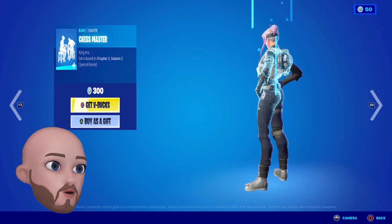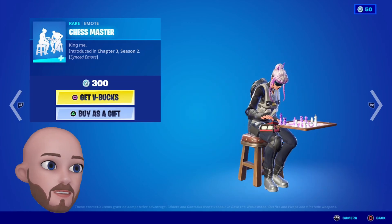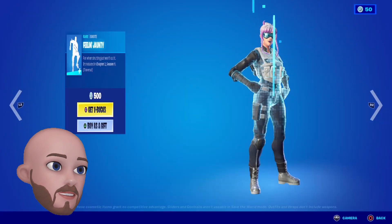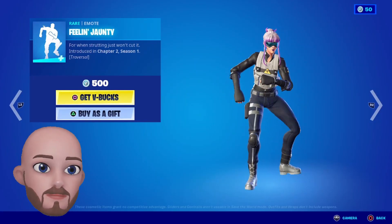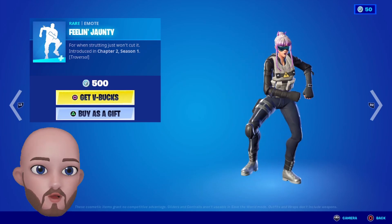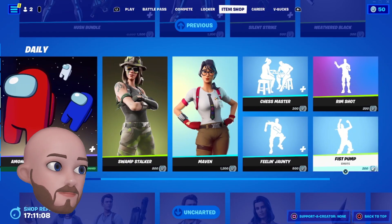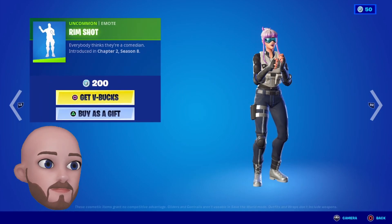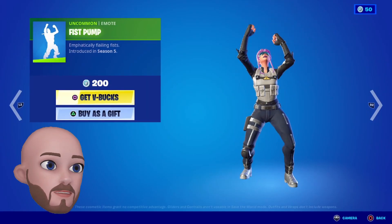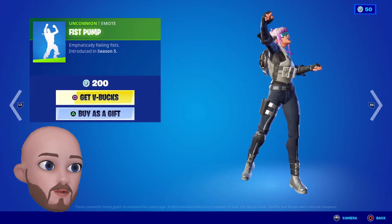We've also got Chess Master for 300. Emotes: Play Together, Feeling Jaunty — traversal as well at 500. Rim Shot for 200, and Fist Pump for 200 as well.